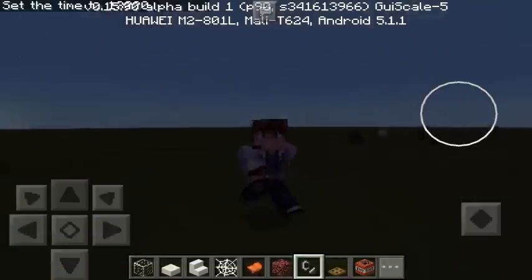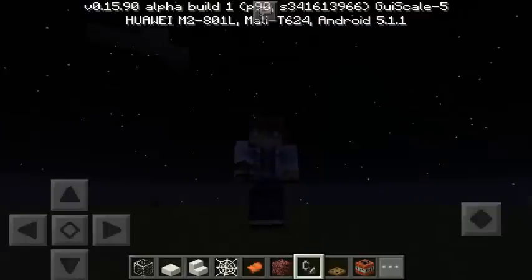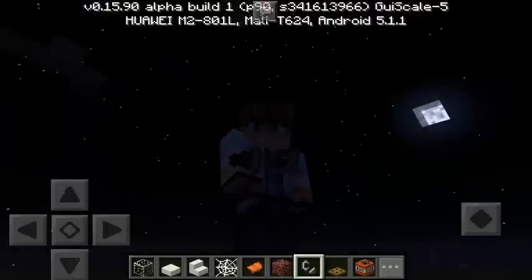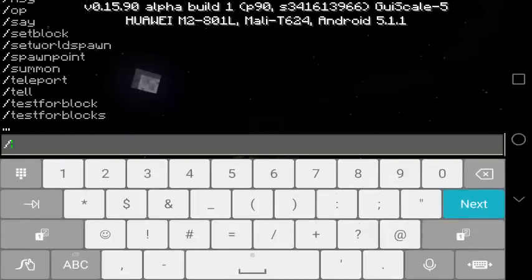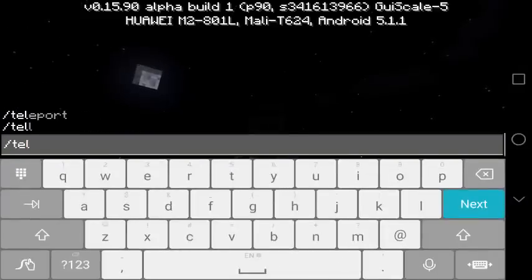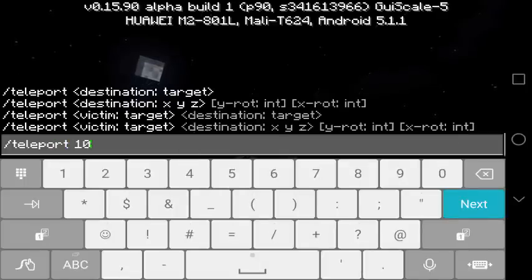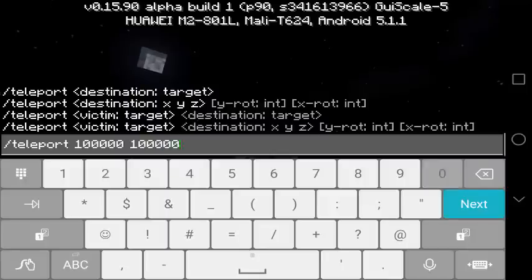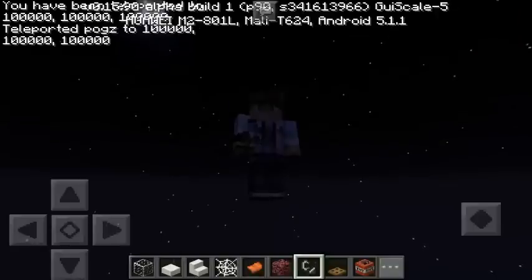We just need to wait. Make sure that there are already stars in the sky, and as you can see we have lots of stars right now. So all we have to do is type another command — slash teleport — and then we're going to use these coordinates: 100,000 then another 100,000 and lastly another 100,000.